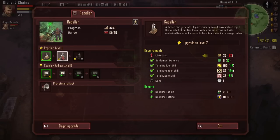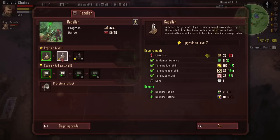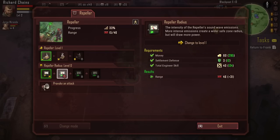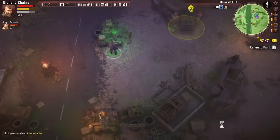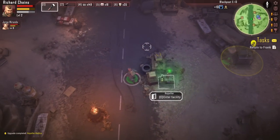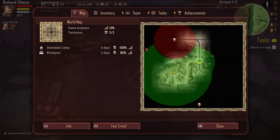We can increase the radius — high-frequency sound waves that repel the infected, expanding the coverage radius. Let's go ahead and do that. I don't think that baited an attack, so we should be all right. Between me and Jorge now, I'd like to go see if we can grab some of the random survivors that are around.